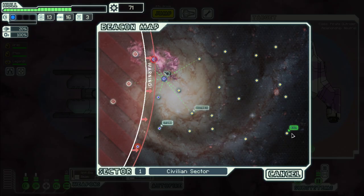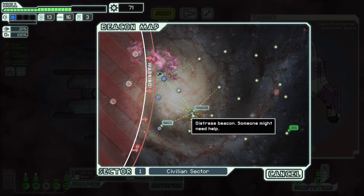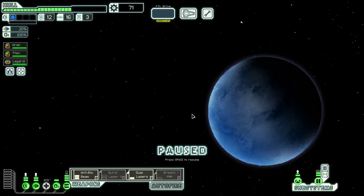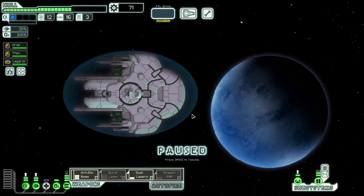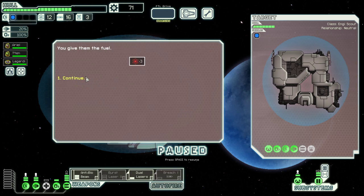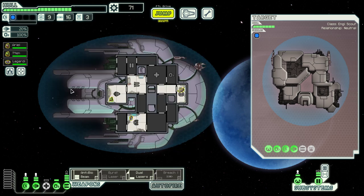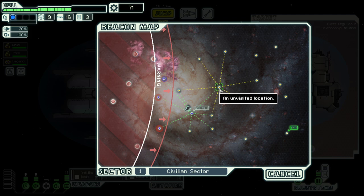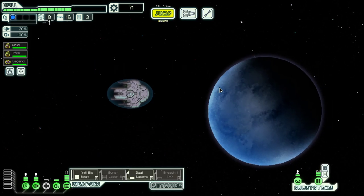There is a distress beacon. How do we get there? Either through here or through here. Let's go to the distress. And let's go here.